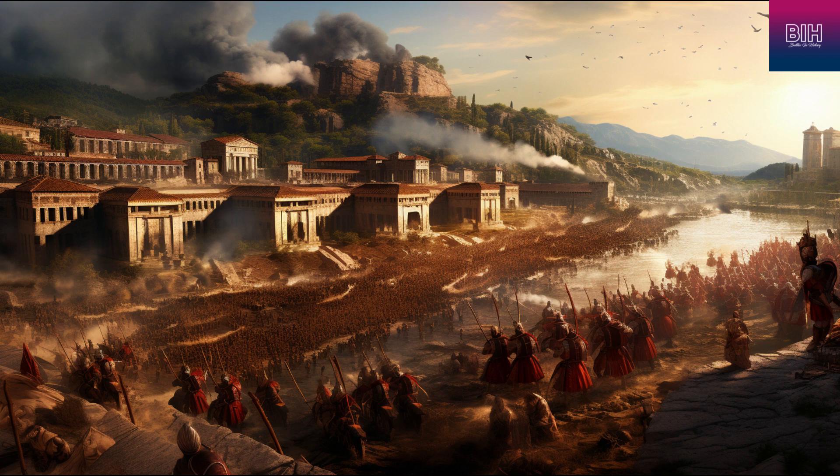The attack on Avericum was further supported by a Roman artillery station at the base of the ramp. Despite the scarcity of food, Caesar's legions easily captured the town. As the Romans scaled the walls and entered the city, the panicked Gauls, haunted by memories of the massacre at Cenobum, abandoned their weapons and fled in disarray to the farthest corner of the town. Following the capture of Avericum, Vercingetorix wisely refrained from engaging Caesar in open battle and chose to bide his time.